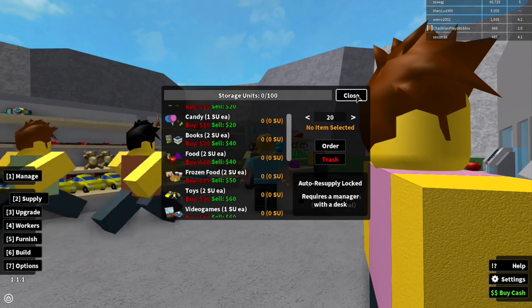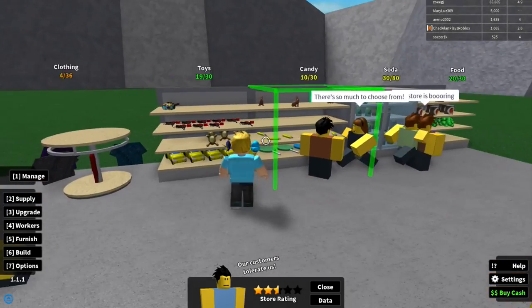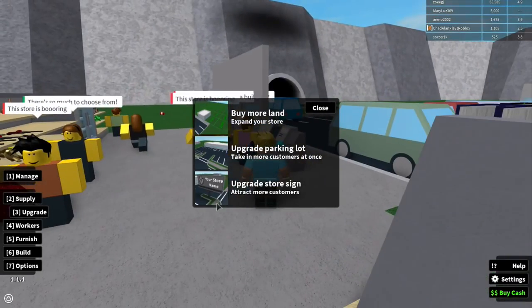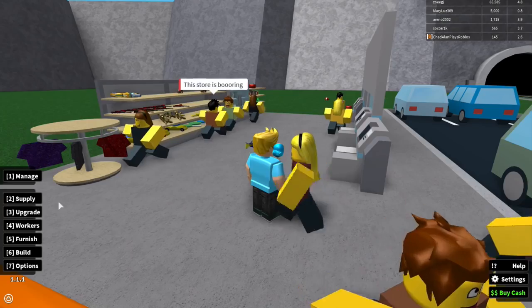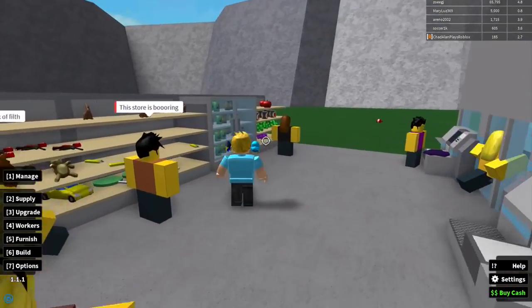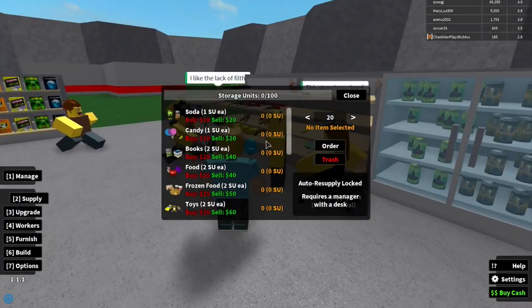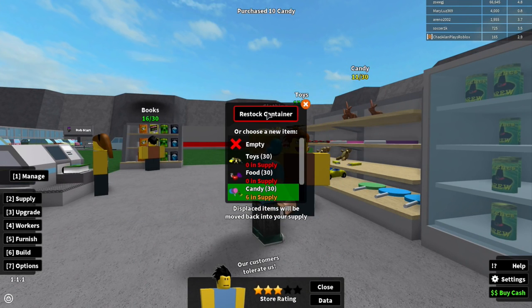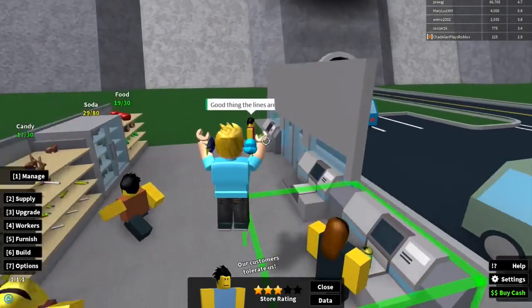I have almost 1,000 dollars — should I buy a sign or more supplies? I'll upgrade the sign first so I can attract more customers. Purchase — there we go, looking a little better! Now let's order 10 more candy and restock that shelf. It looks like I'll need more clothes soon but clothes are expensive, so I need more customers to check out first.